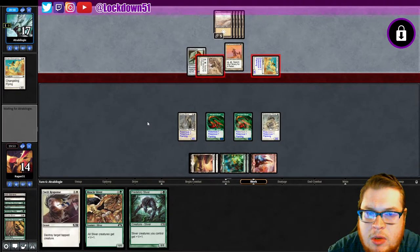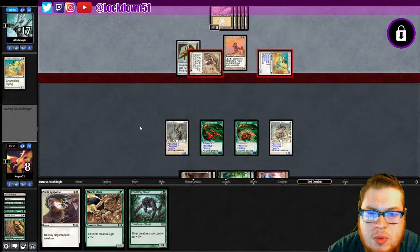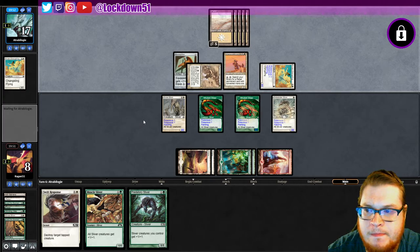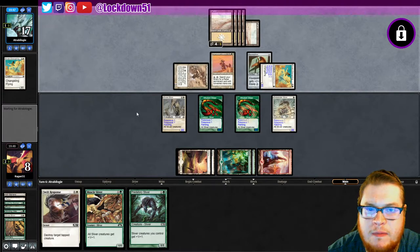Take six — all right, I'm gonna take six. This actually could have been my undoing here. They quit the Bone Splitter, holding up four mana again. I think I misplayed this — I missed my opportunity to use Swift Response. If I play any more lords, these guys get big enough to just kill me too, which is a problem.